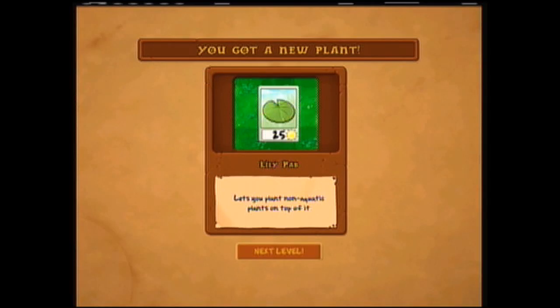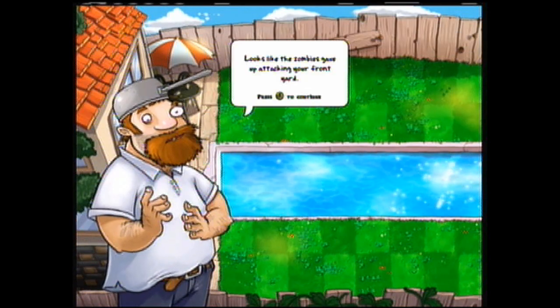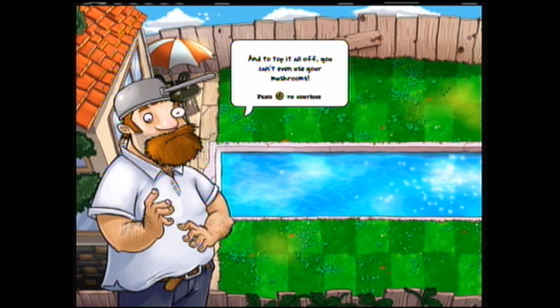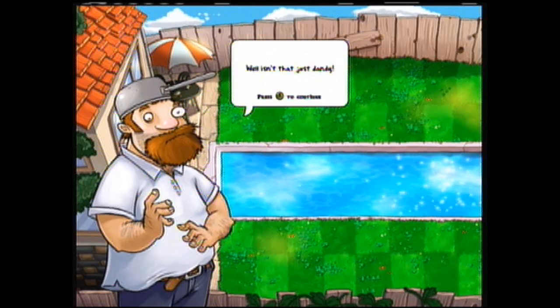Hey everyone, welcome back to Plants vs. Zombies and this incredibly relaxing music — 'The Calm Before the Storm.' So, proper description of what we've got here: this is the lily pad, which lets you plant non-aquatic plants on top of it. Looks like the zombies gave up attacking your front yard and now they're trying for your backyard. And to top it off, you can't use your mushrooms because they fall asleep during the day.